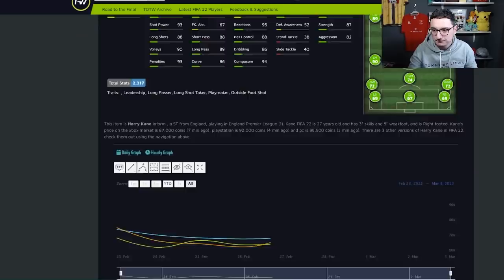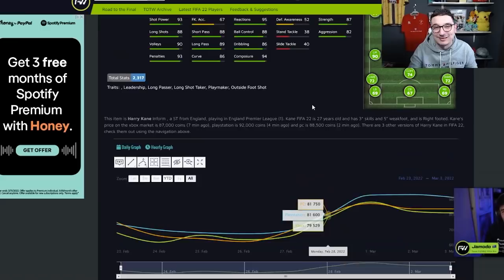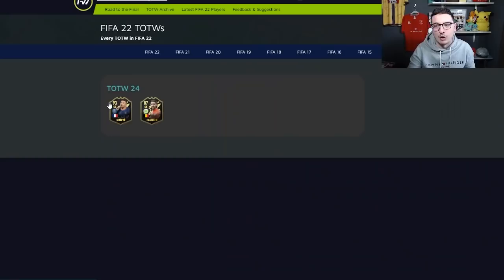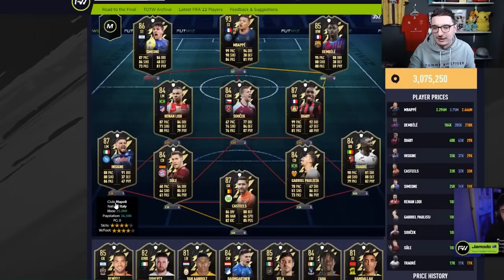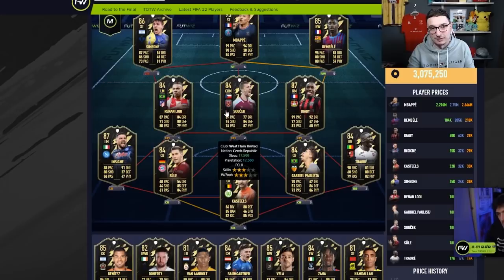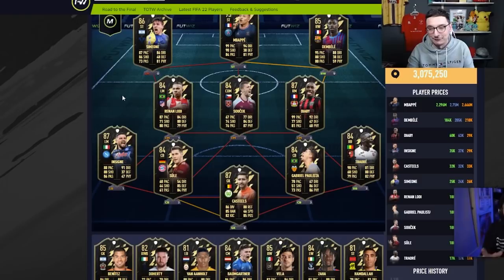Mid budget, look at lower-level Team of the Weeks. High budget, look at higher-level Team of the Weeks because some of these do incredibly well. Have a look at Harry Kane — as low as 66K on Sunday, as high as 89K. That is 23,000 coins profit on that card before tax. Unbelievable rises. If you've got high budget, this is your play all day long. The real play for me are the 87s — the likes of Insigne and Castile will do very very well, potentially Simeone too. For those of you with high budget, if you're not buying these cards it's genuinely a stupid move. You have to go and buy them — it's easy profit. Utilise the filter method I've just shown you to find a good price, or subscribe to the site and it does it all for you.